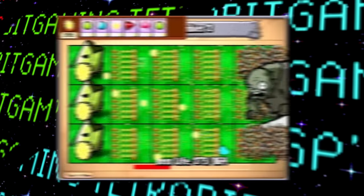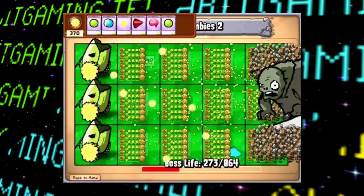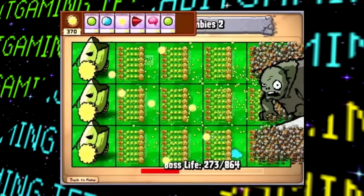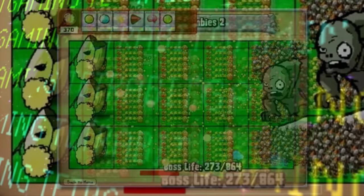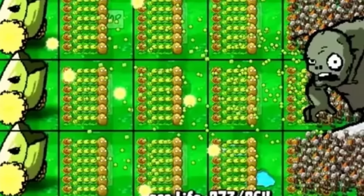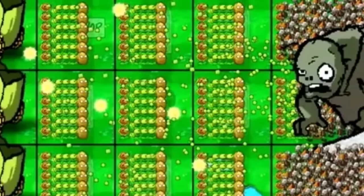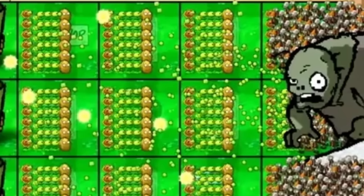For starters, we have this unused concept of a boss fight against the Gargantuar Zombie. This uses assets from the first game, so this appears to be from a very early point in development, presumably before most of the new assets were made yet. Here we can see some large cop cannons, as well as numerous sunflowers, peashooters, and walnuts facing off against a horde of zombies, as well as the big boss himself. Seems like a pretty cool idea, though I'm not sure how well managing hundreds of plants would work in practice.